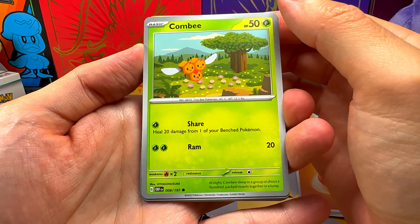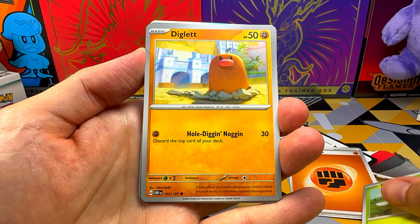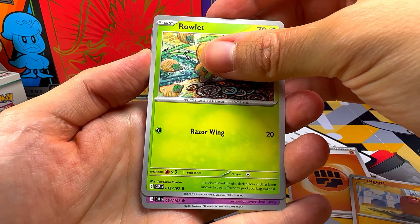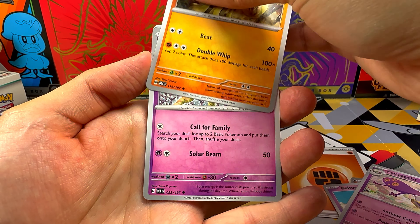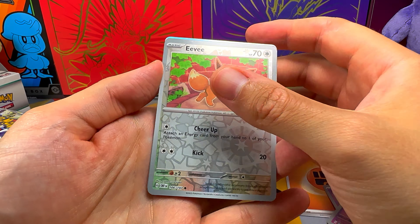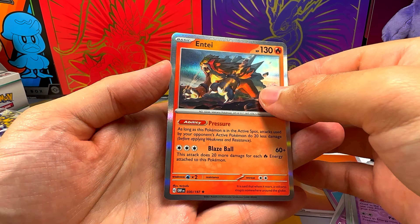TCG Live code, and we start with a Combi, Diglett, Rowlet, Baltoy, Poltergeist, Toad School, Solrock, Eevee Parallel, Dogkiss Parallel, and one Entei.